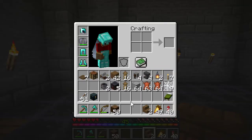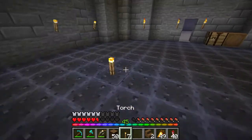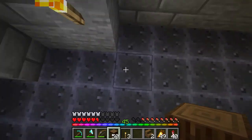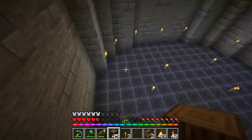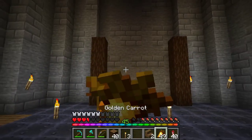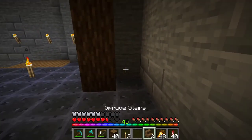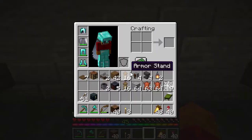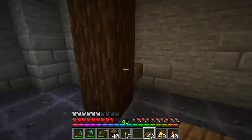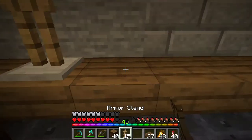I want to do something super simple for where they get their armor from. It's going to be a little bit like this - we're going to have two, three, four, five like this. And these shelves are going to be kind of cool. I need to get some slabs, and we just bring slabs across like that. And then we can have an armor stand here.